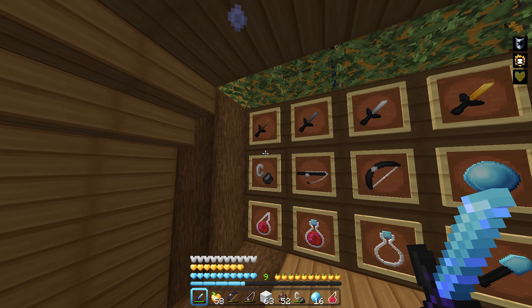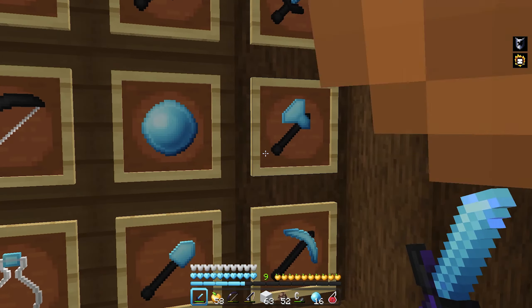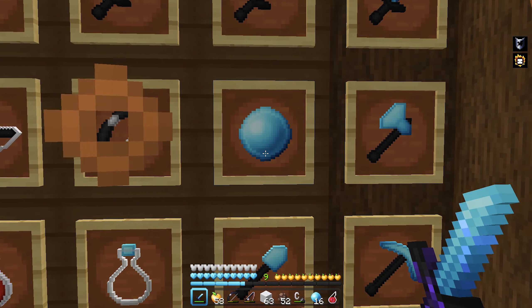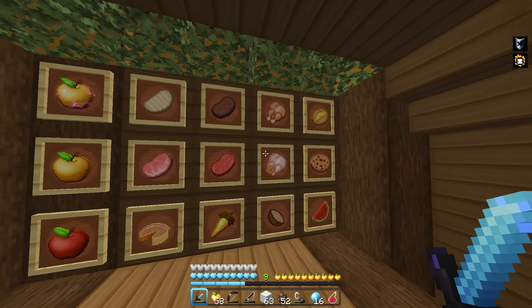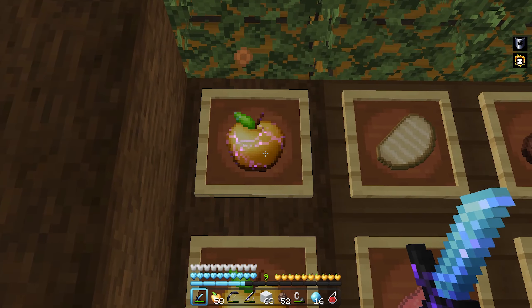At the top we've got all the swords, and we also have the tools which are super nice. Just look at the shading and the lighting — it is amazing. We got the pearl and some more items which look really nice. Once we turn around, we've also got a nice edit — it's like a faithful-style edit.